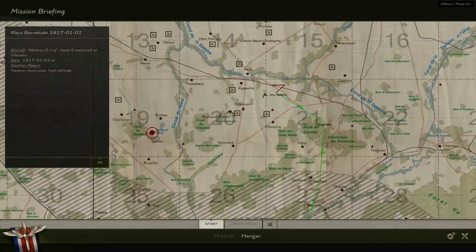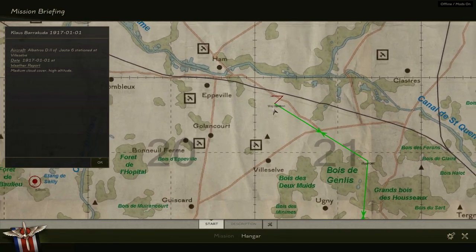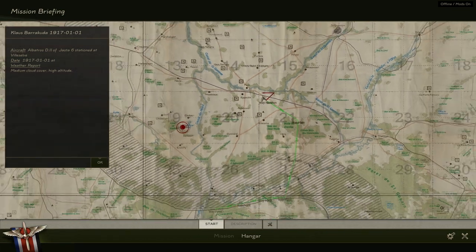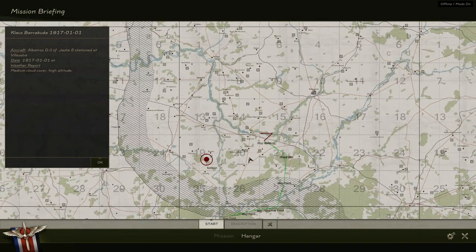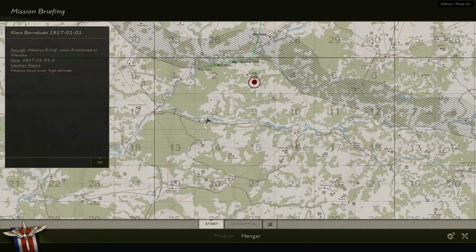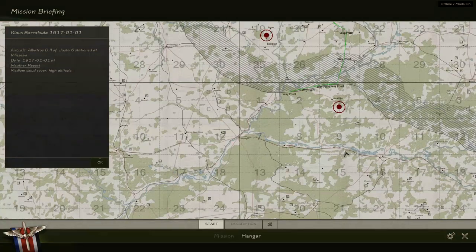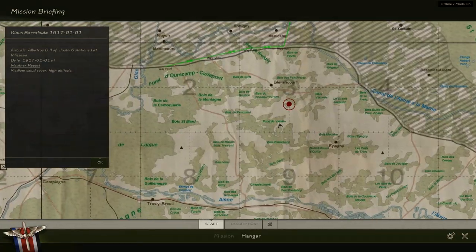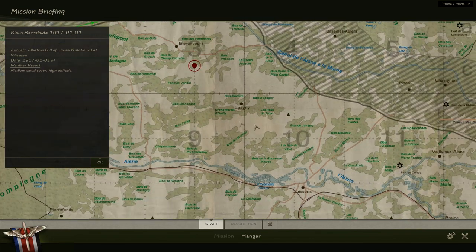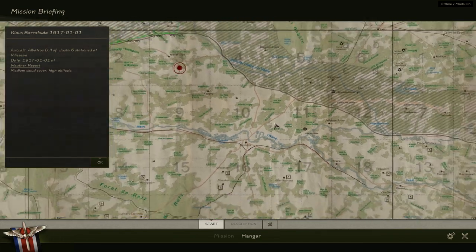All right, here we are. This is where I live - this airfield here, I think. Right next to Ham. Mmm, Ham. San Quentin is nearby, over the front. Do we have anything important around? Doesn't look like it, although I saw some people recognise some features of this map. Let's take a look at my ride.